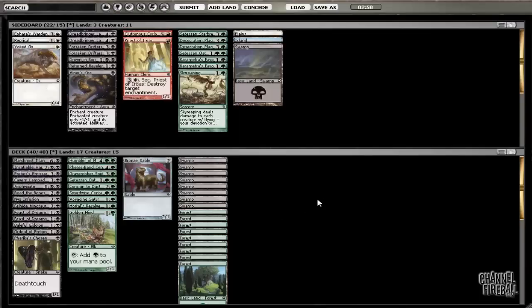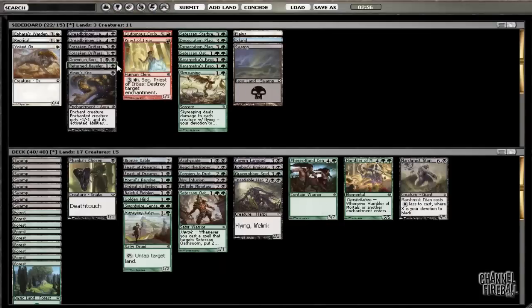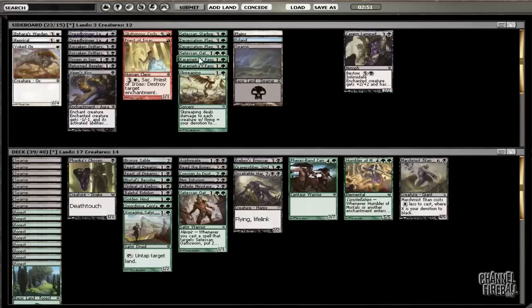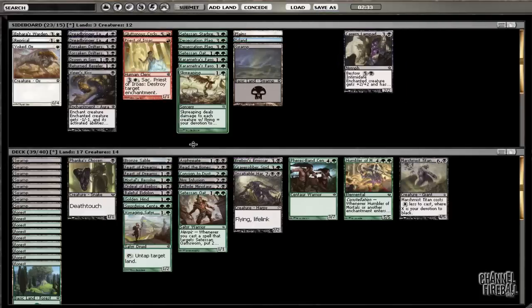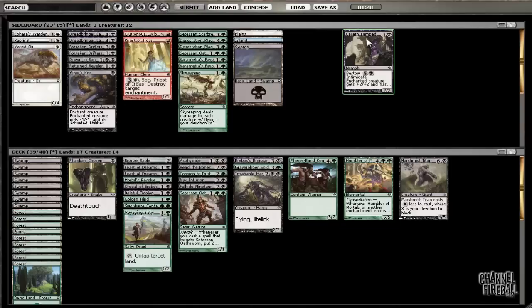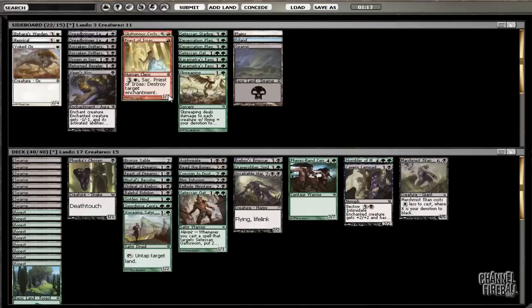Man, that sucks. Okay, so we can probably take this Cavern Lampad out for game two. We don't know how many fliers he has, so Sky Reaping is going to be variable. If we're taking out Lampad then Oathsworn gets a lot worse too. I don't mind some of these since we have got some green creatures — I just don't really see anything I actually want to bring in.